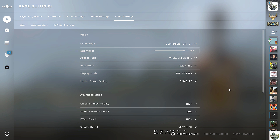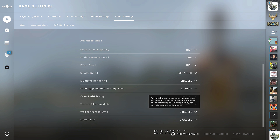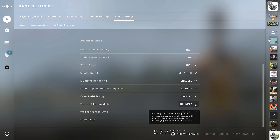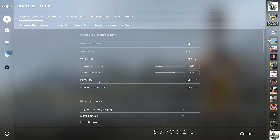Before we can get into that, let's go into video settings and make sure that you have these two things set. Disable FXAA anti-aliasing. Make multi-sampling anti-aliasing mode on two times — I don't know why, but it's the only one of all the modes that feels right. And of course, texture filtering mode: bilinear or trilinear. Then go to the keyboard and mouse settings and turn raw input off.